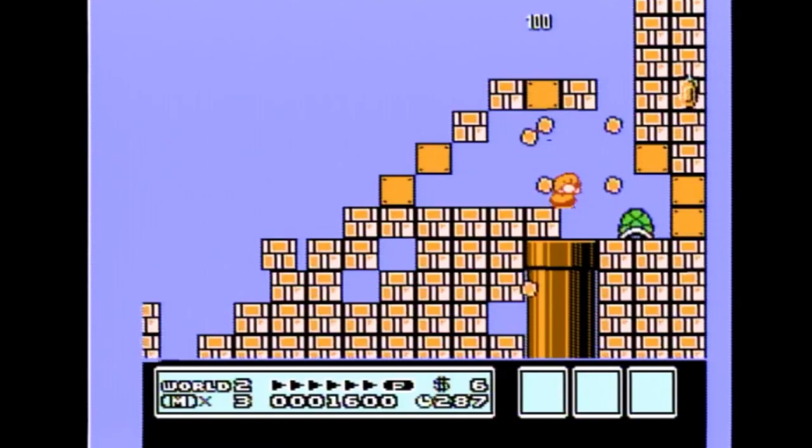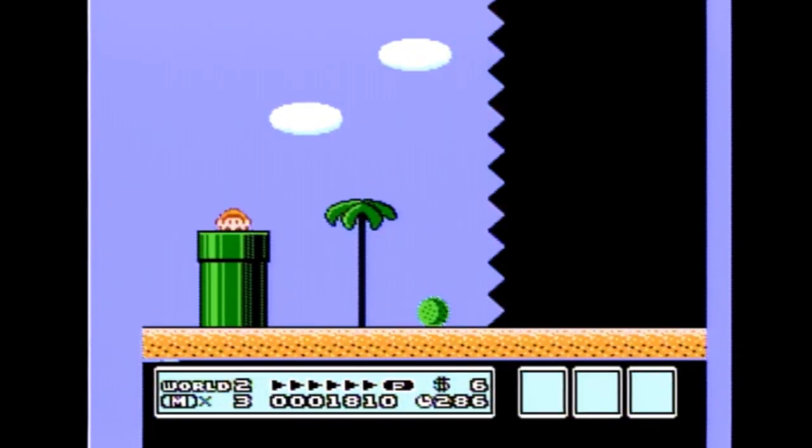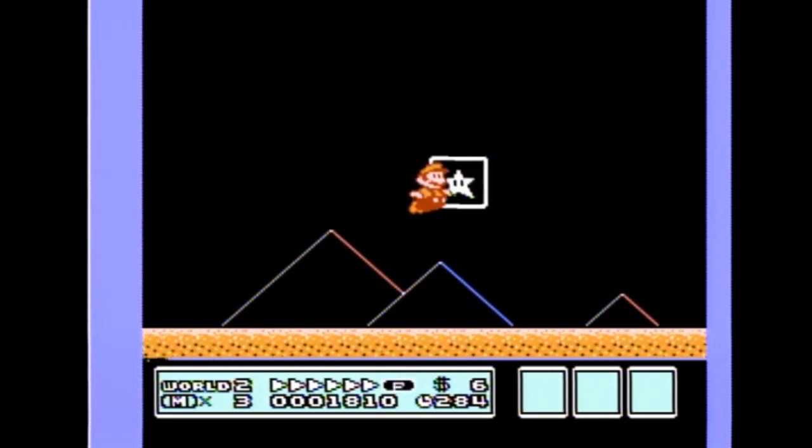This can be really tricky at first, but you'll get it. The end is just jumping out of the pipe and holding forward and B, building P-speed to hit the cart. Always double check what end level card you have to make sure you don't get three of the same.